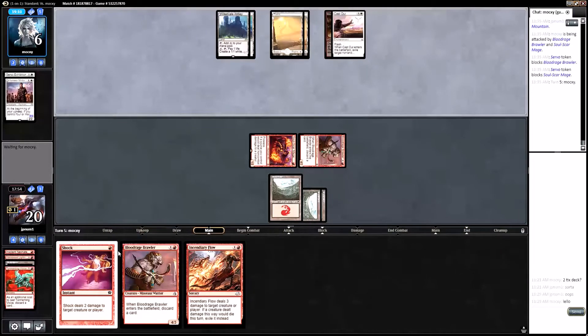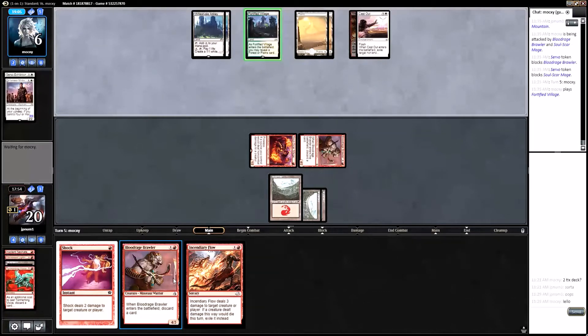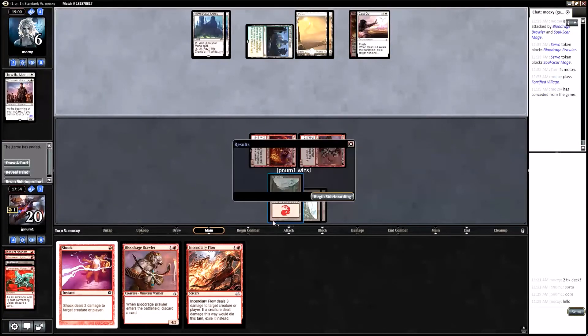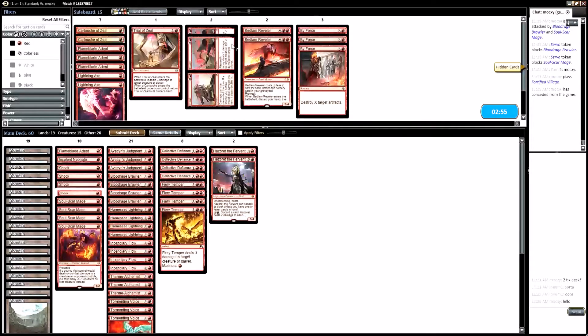Opponent goes to game three — I really appreciate it. Fortified Village revealing nothing, that's unfortunate — going to game three. After our punt in game one we do get a game three. I don't think I need Insult to Injury; Lightning Axes aren't that great against my opponent. I think this sideboard is fine, we'll try it like this.